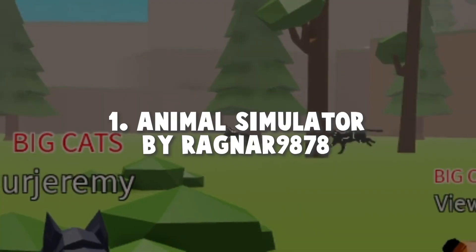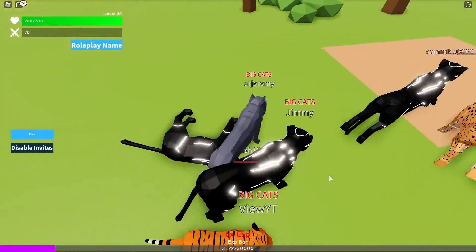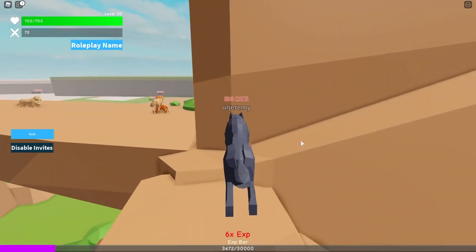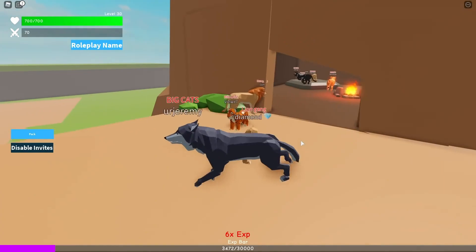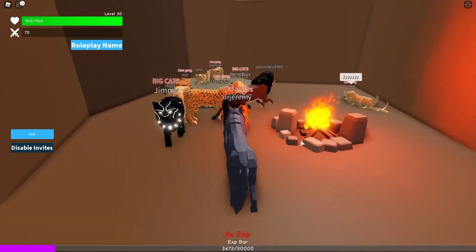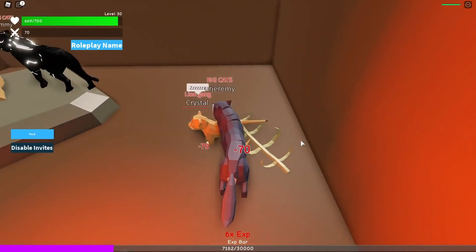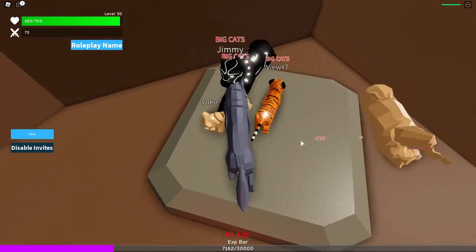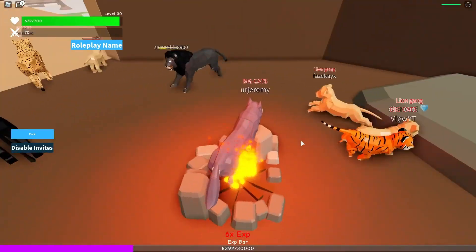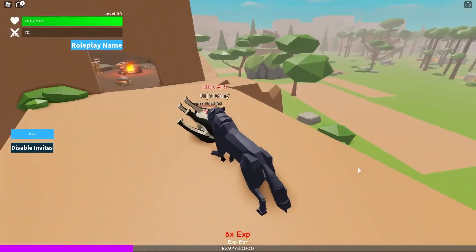And finally, number 1: Animal Simulator by Ragnar9878. This game is just unique in its own way. As the title says, you can simulate yourself as an animal. The main goal is to collect XP and become cooler and cooler animals. Fight off people to expand, and when you get enough XP you can unlock more animals — from hyenas, horses, and gorillas to even dragons. You can roleplay with other friends or just grind to get cooler and cooler animals. If you want to roleplay as an animal, check the game out.